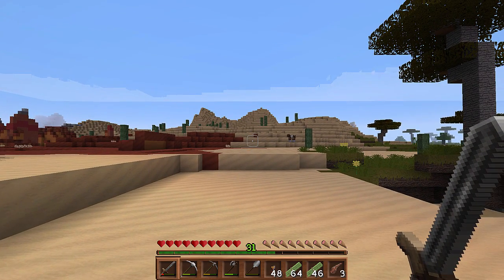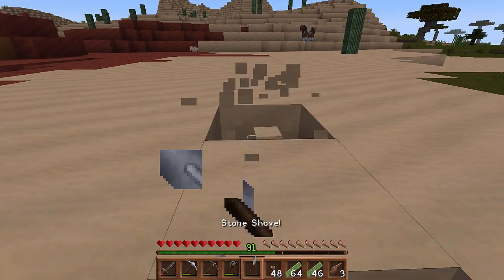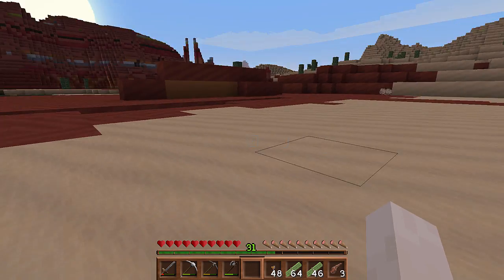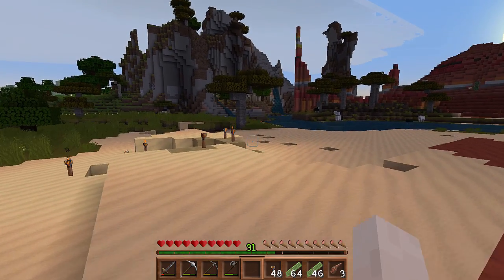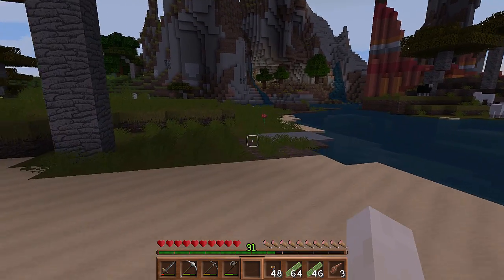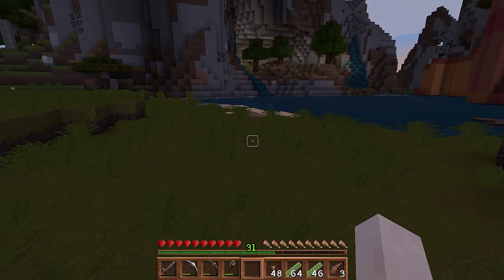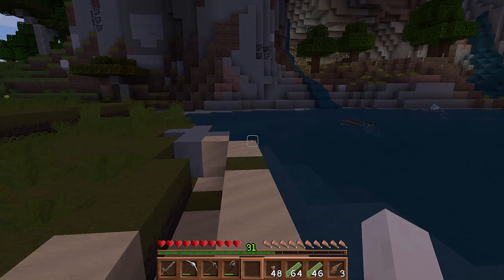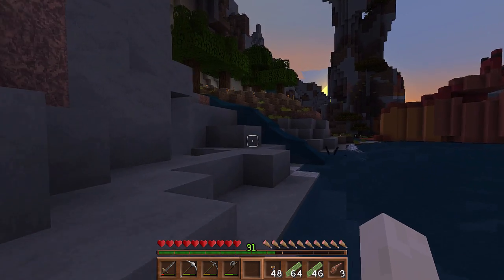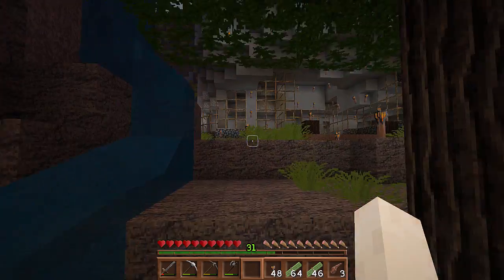I've got quite a bit of sand out here. As a matter of fact, I may just pick some up so we can start some more glass going. I don't come out here very often. I came out here ill-prepared — I'm just showing you around. I do have some sheep over here that I'm gonna start farming as soon as I can put enough material together for that. Let me get back in the house before I say my goodbyes — I don't want a creeper to sneak up on me and blow me away. That would be a rookie mistake.